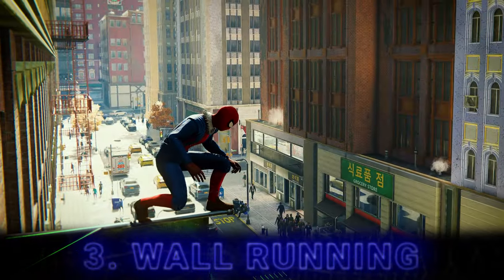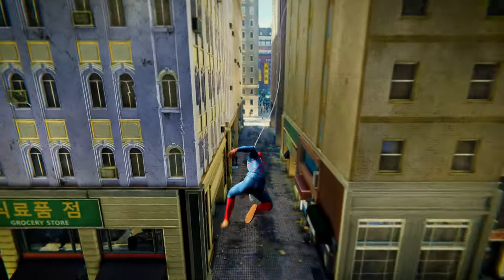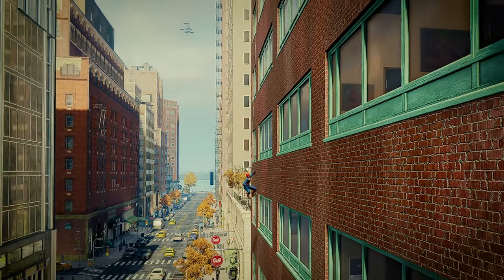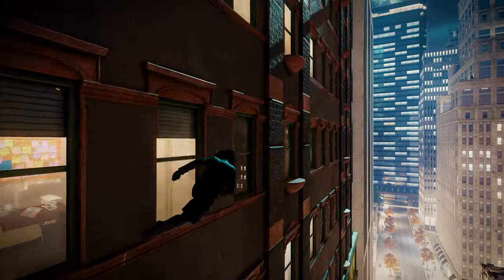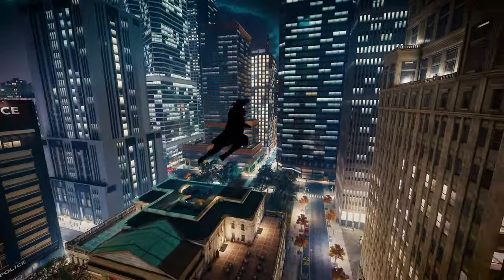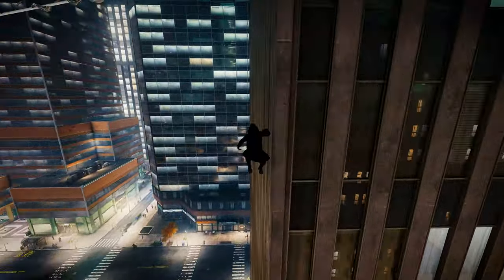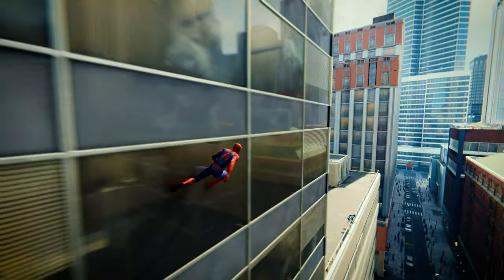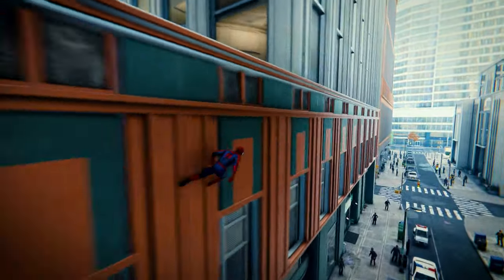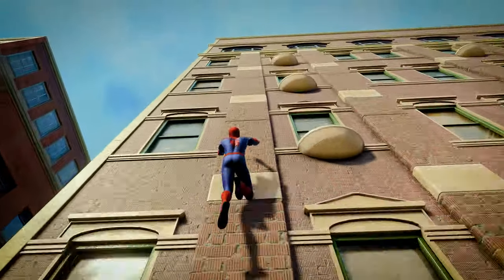Here are some nifty wall running tricks. Release your swing a moment after contact to instantly bounce off — you can chain them together. For the gap between buildings, continue your wall run by leaping and dodging back into the next building. If the next building is lower, simply drop down instead. You can also drop off while running up, then launch off with a 180.